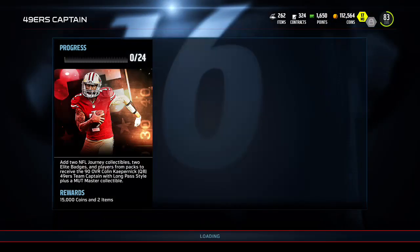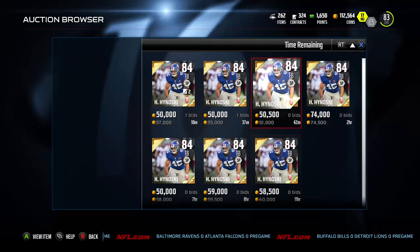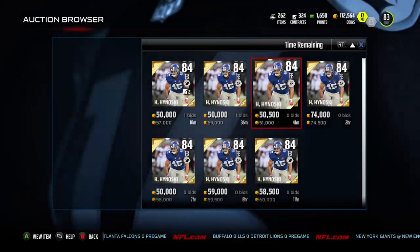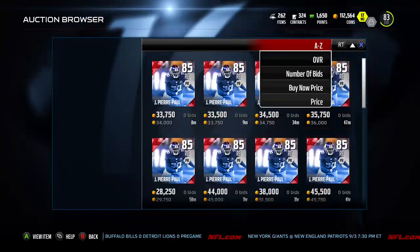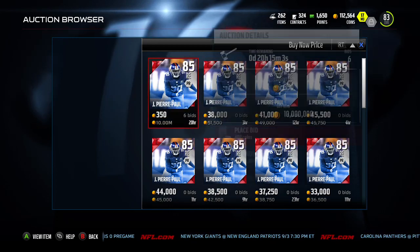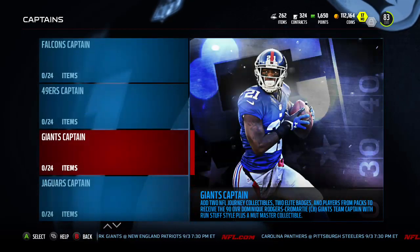I see a lot of these Bruce Millers going for like 25k. I mean, 89 run block, 80 catch — that's a pretty good card, to be honest. He goes into the set for Kaepernick too, so there's demand from both people wanting to start him and those putting him into sets. Same can be said for the Giants fullback Wisnowski — these have jumped a lot in price. I should have bought one for 30k when I could. I look a lot in the Elites section too just to see if anyone posted one for cheap. Put bids in on the cheap ones, then go check your 'My Bids' to see what's going on.